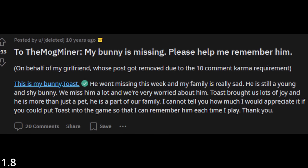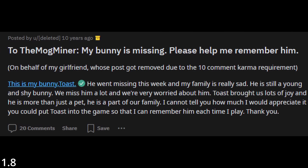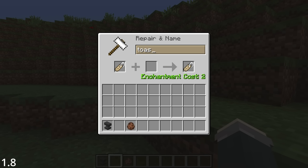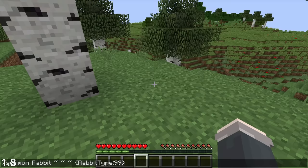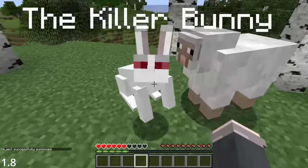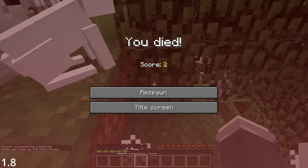And only a few months later, in June, player XYZen420 contacted Ryan Holtz, a developer at Mojang, to request the addition of his girlfriend's lost pet rabbit Toast into Minecraft — and lo and behold, Toast the Rabbit. And of course, let's not forget this monstrosity that used to spawn naturally. Mojang, what were you thinking?